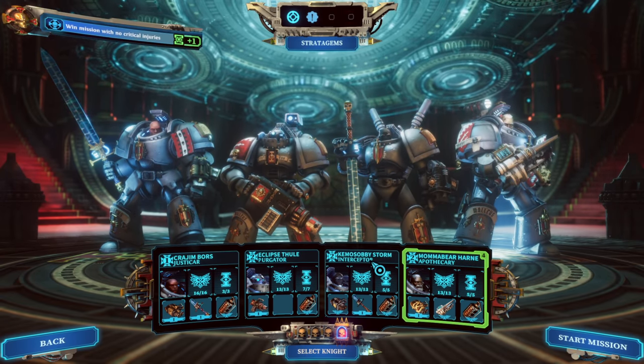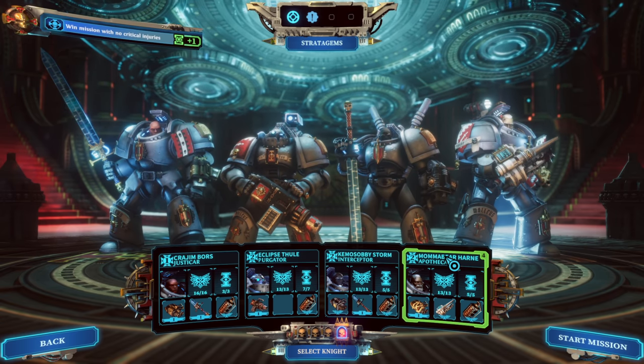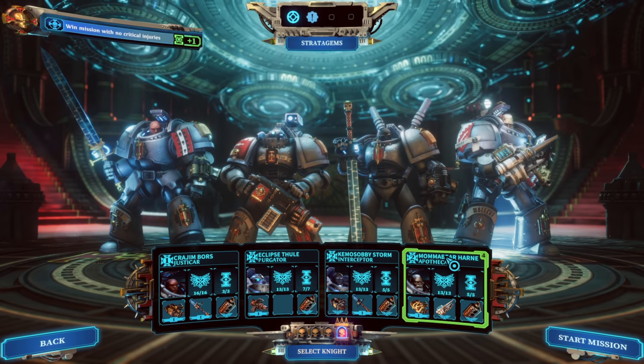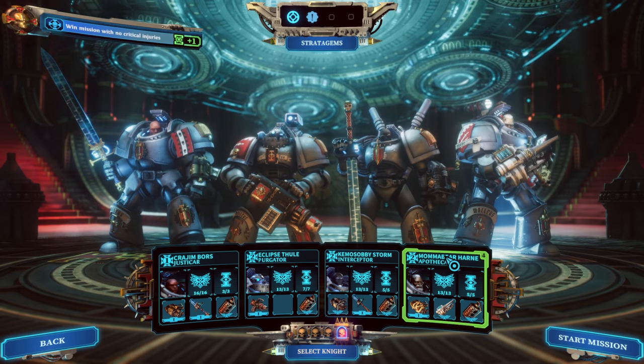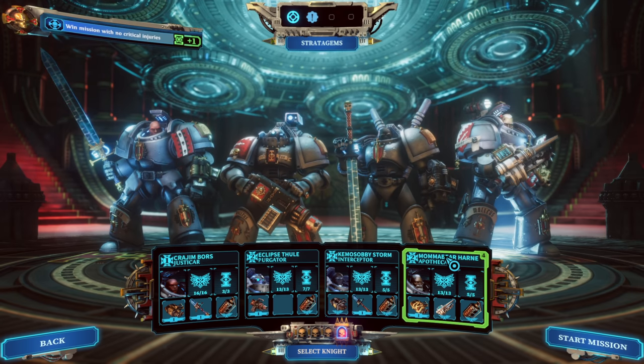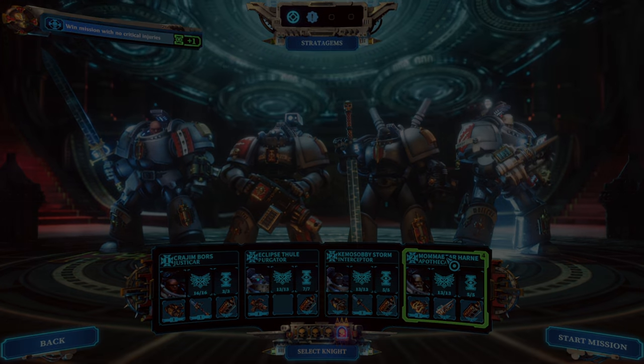So I think this is the squad — Justicar Krayjim, Purgator Eclipse, Interceptor Kemosabe, and Apothecary Mama Bear. If you guys have advice for this kind of stuff, let me know. If I'm way off base in the way I'm thinking about something, I'd be happy to learn it. Please send me advice whenever you can. Thank you guys — we'll see you in the next one. Bye for now.